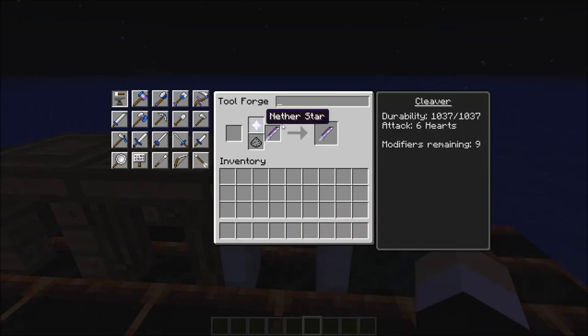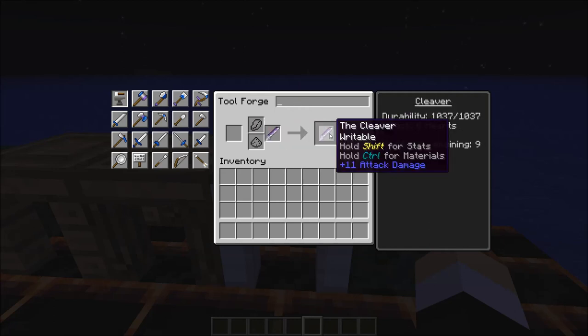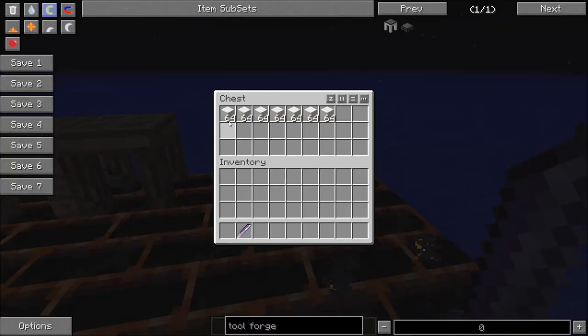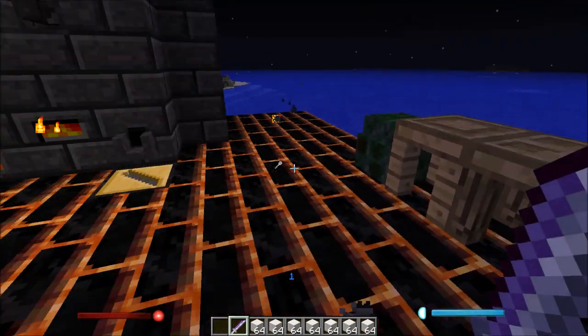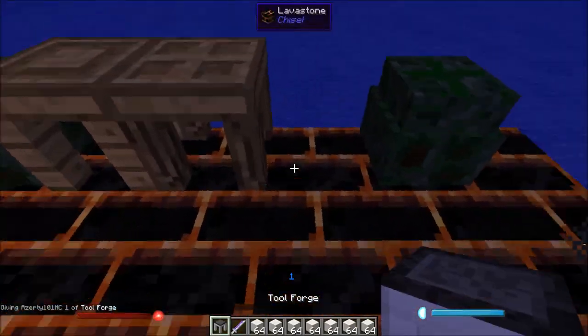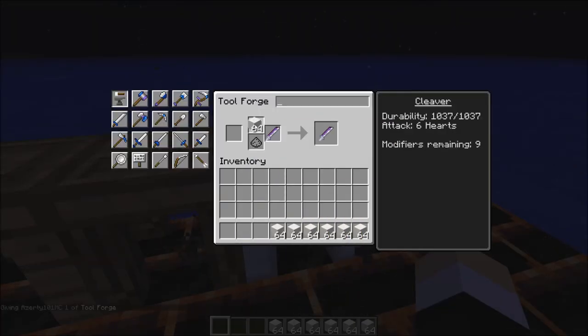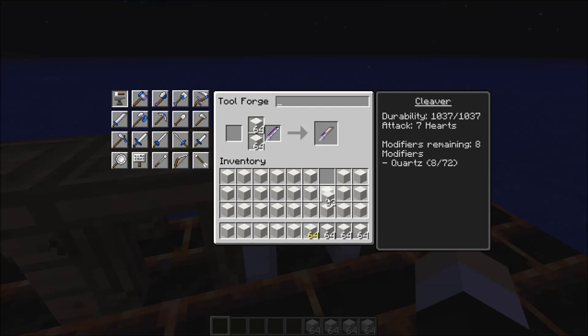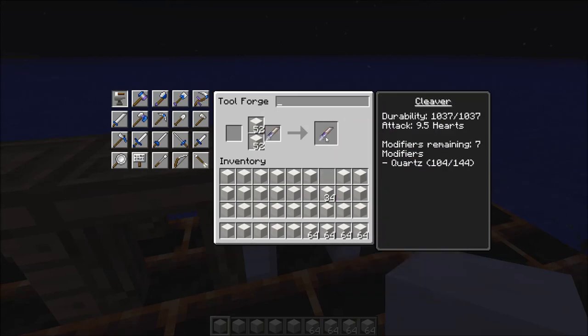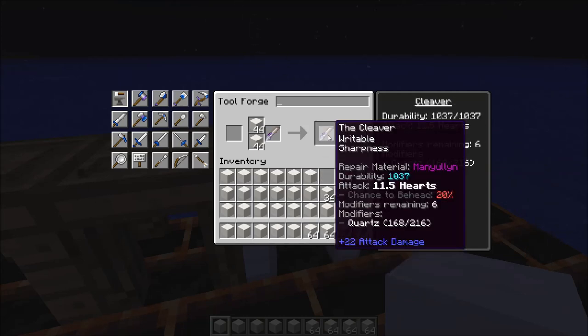Now we're going to get some blocks of quartz. We want to go to the tool forge and max out and spam the quartz. I'm going to skip the tedious part and cut ahead — we'll max out on quartz until there are no more modifiers remaining.